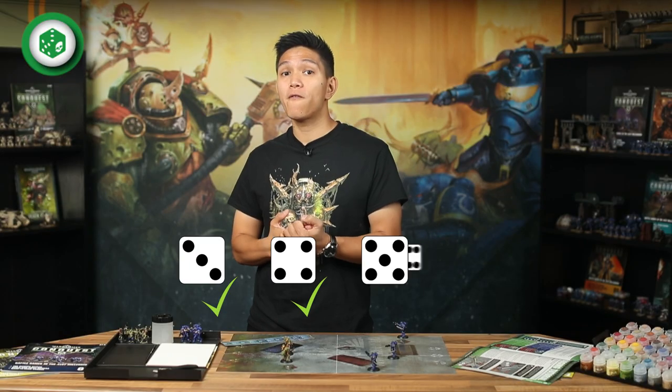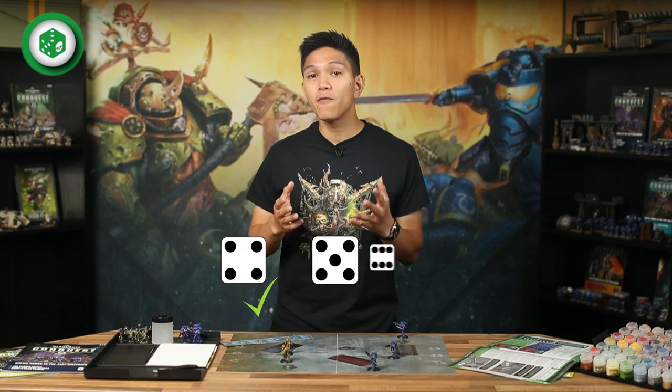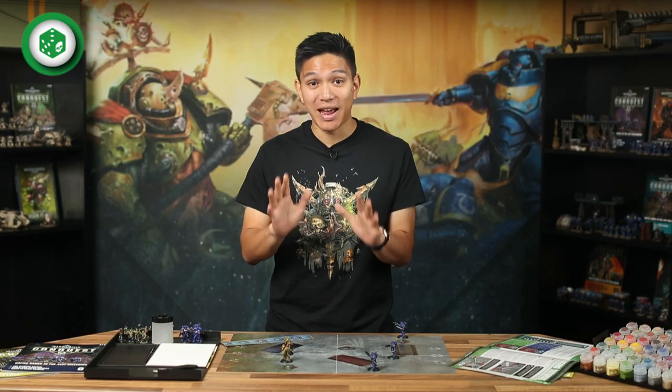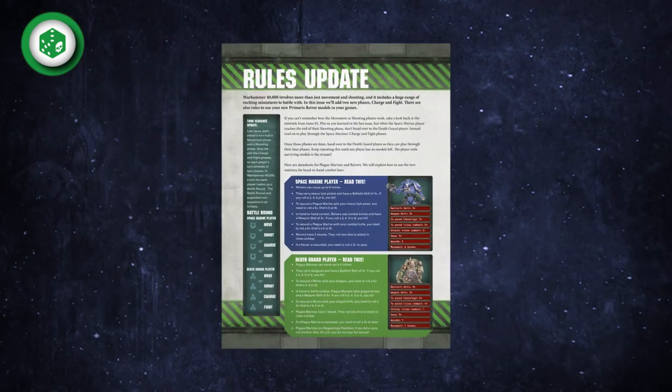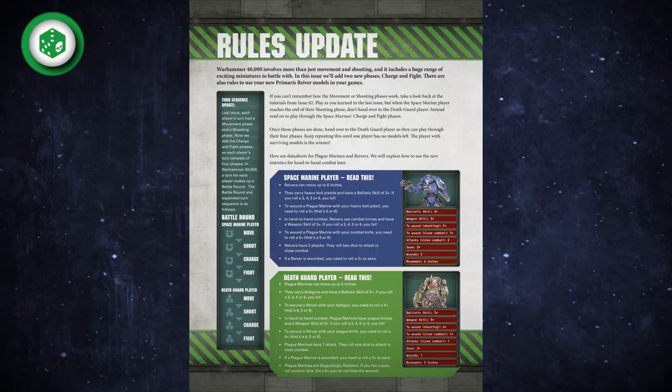Shooting back at the Reavers works in much the same way. Plague Marines will score hits with their bolt guns on a three, four, five or six. And if successful, will wound them on a four, five or six. If a Reaver is wounded, you'll need to roll a three or more for their armour to save the wound. Just like our Intercessors last time, Reavers need to be wounded twice before they're removed from play. It's all explained clearly on the data sheets in your magazine, so you can refer back to them as you play. Once you've played a few battle rounds, it'll become second nature.